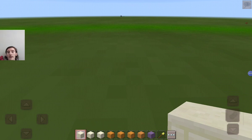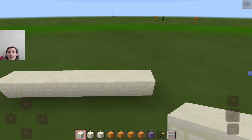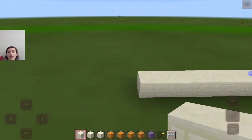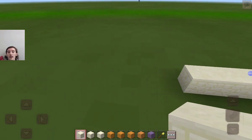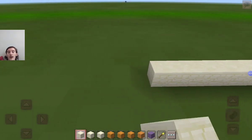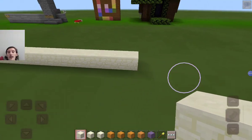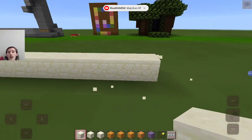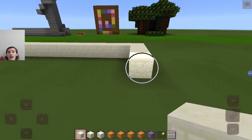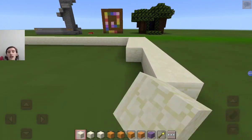We're gonna start with a good old sandstone base like this and go out — one, two, three, four, five, six, seven, eight, nine — nine blocks outward on that side, same thing on the other side for a nine-by-nine base. Then we go out one, two, three, four, five, six, seven, eight, nine, ten — ten out that way.